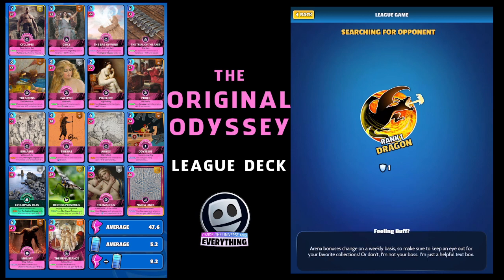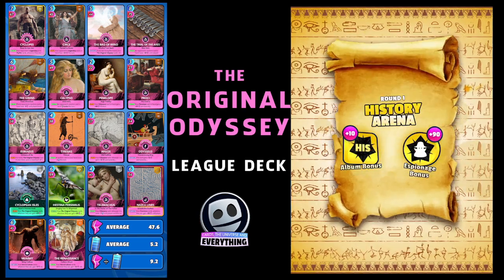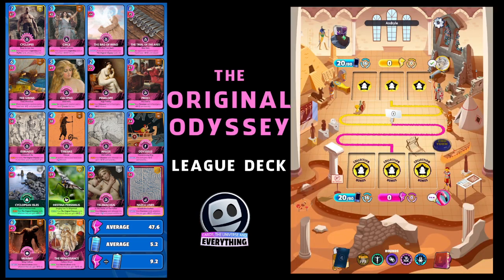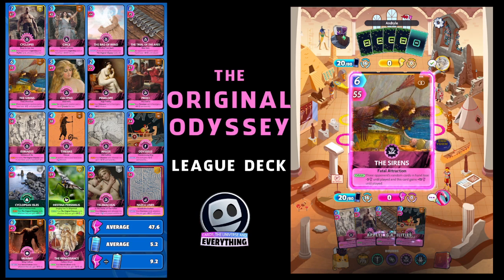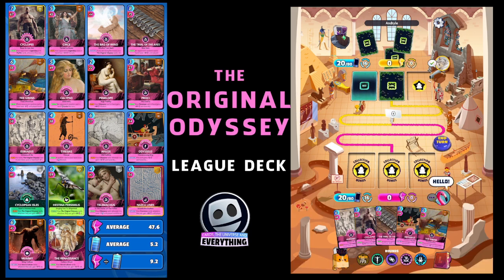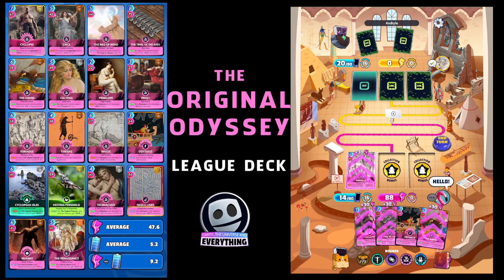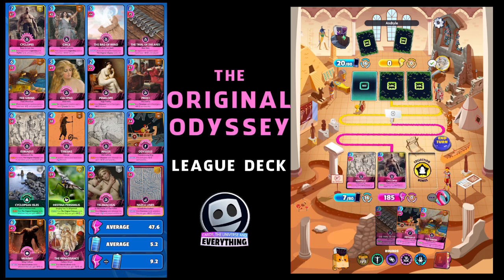For new players, this is a great deck — I would really recommend trying to build this if you're struggling this week, and just swap out the Nazca Lines and Renaissance for pretty much any other arts and culture or even another Original Odyssey card. Okay, we are playing — good luck! Let's get that as our perfect card to start off with — that's going to buff up everything. Let's get a Cyclops out.